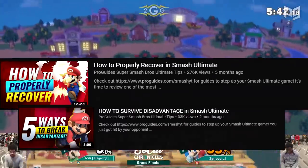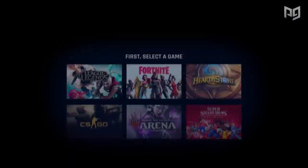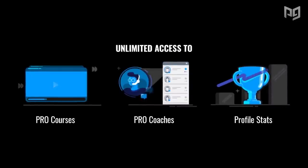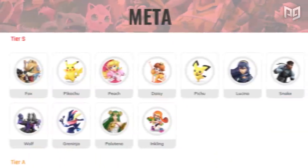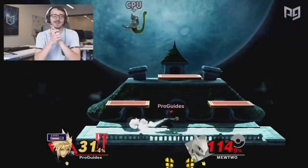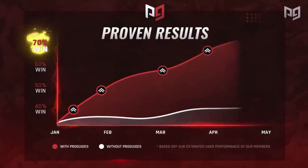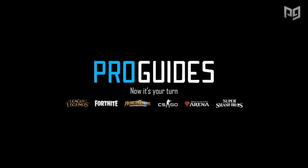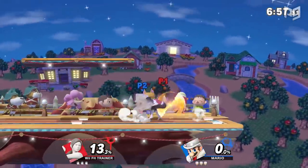If you're looking to get better at every part of the game, check out proguides.com — you can find even more guides on our website, including master courses written by pros like Esam and MKLeo. We've also recently launched live classes here on our YouTube channel, Monday through Friday at 12 p.m. Pacific Time. Make sure to subscribe with notifications so you know as soon as those classes go live.